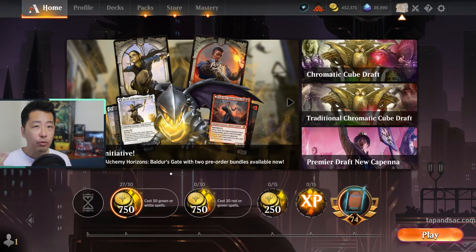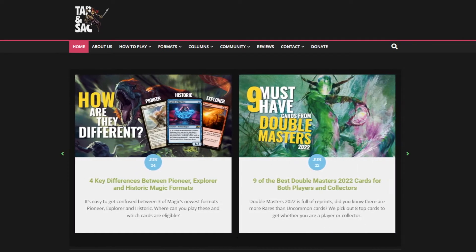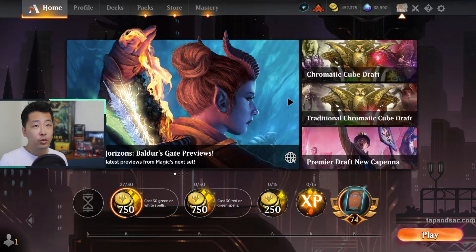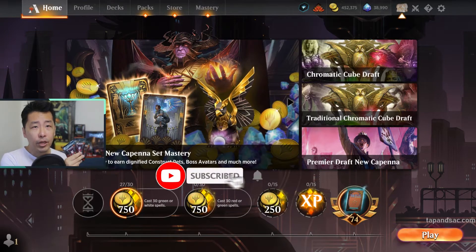Before we get into that, I hope you'll check out our website, tapandsack.com, where you'll find more articles, or you can also subscribe to our channel. And if you do, you can have a chance to win a pack of Crimson Vow Set Boosters — they should be given free to anyone in the world, so do leave a comment and check back again one week later.